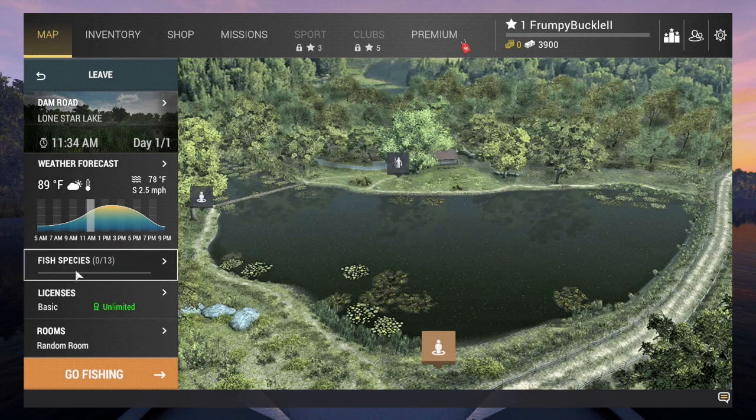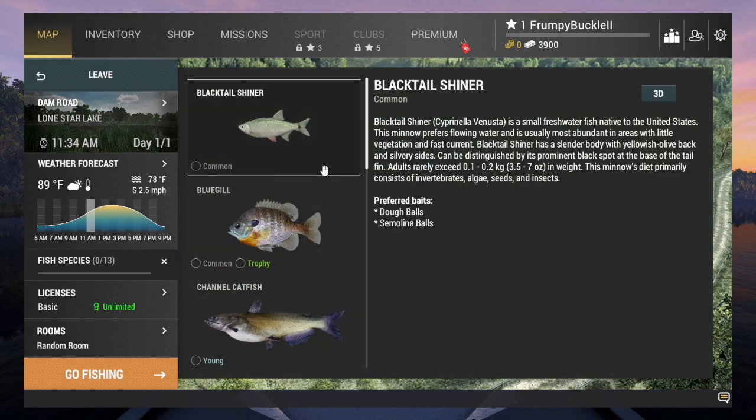For each waterway, you get a fish species list. We have zero caught out of 13 — there are 13 fish on this waterway: black-tailed shiner, bluegill, channel catfish, and more. When you click on each fish, it gives you a little history — how big it can get, what it likes to eat, where it likes to hang out. Read it and learn, because it'll help you on the waterways finding where these fish are going to be.